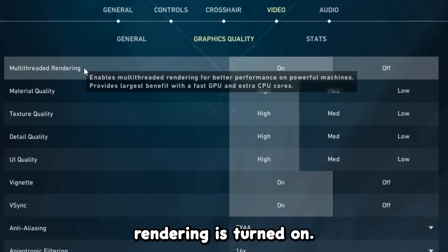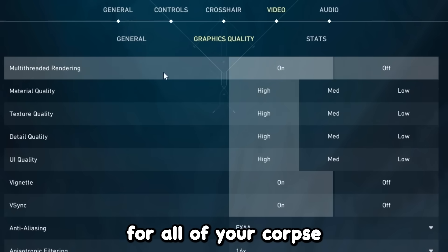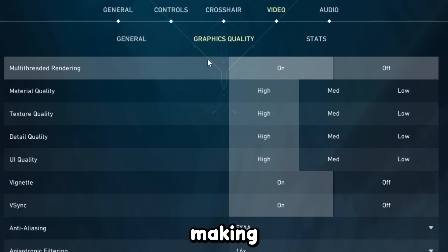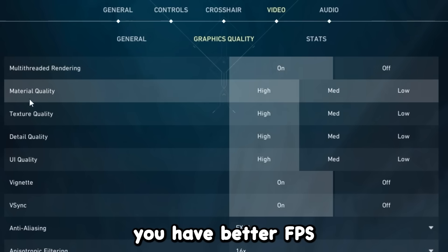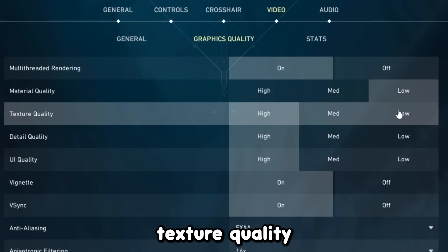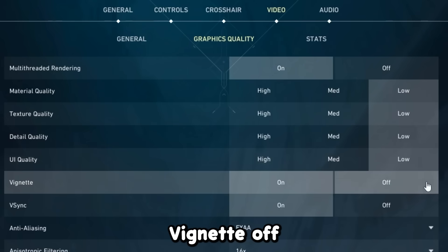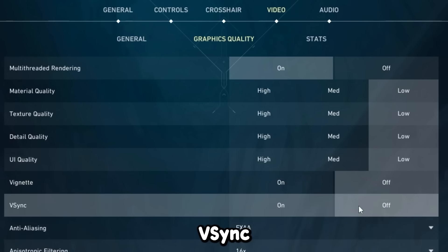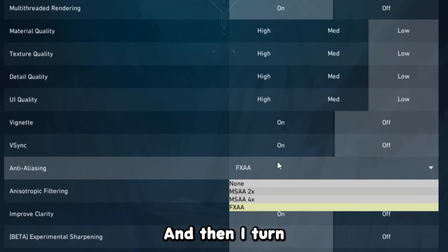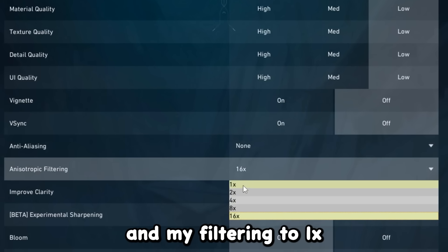First, make sure multi-threaded rendering is turned on — this is really important and allows all cores on your processor to work, giving you better FPS. After that, set material quality to low, texture quality to low, detail quality to low, UI quality to low, vignette off, and VSync off. VSync definitely adds input delay. Set anti-aliasing to none and filtering to 1x.